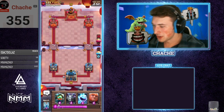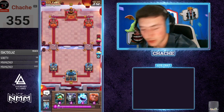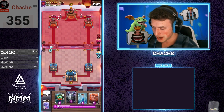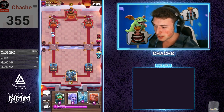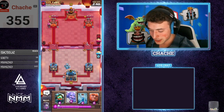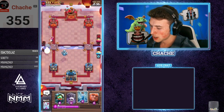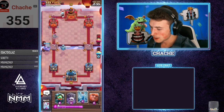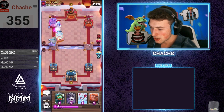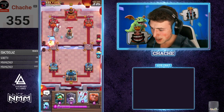Alright, so our next opponent is SJ Yale from Siempre Juntos. We're going ice spirit at the bridge, then mega minion in the back right afterwards. Ice spirit's not gonna quite get to the tower. He is using the new firework girl — rocket girl, whatever you want to call it. We're not gonna be able to activate the king tower here, so we're just gonna go bowler up front so that it kills it — otherwise she just jukes and takes him out the whole way, which is really annoying.